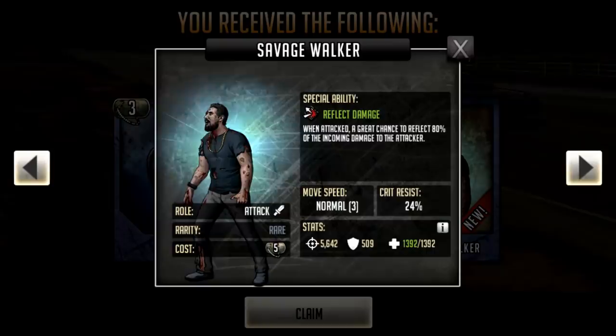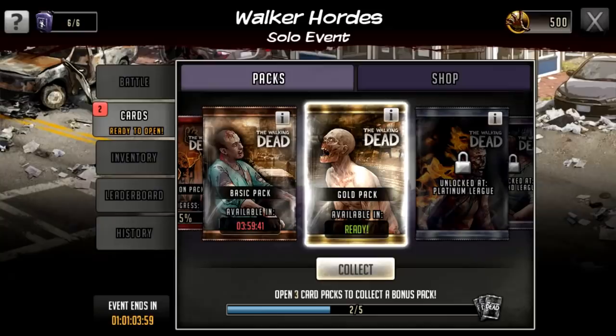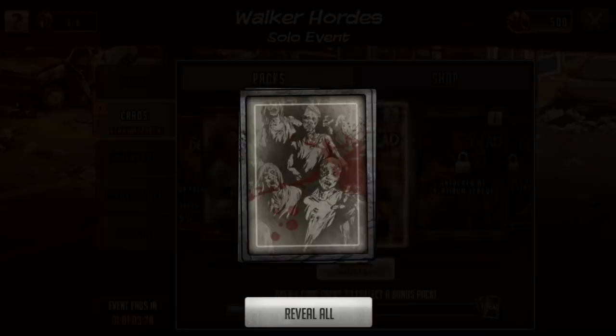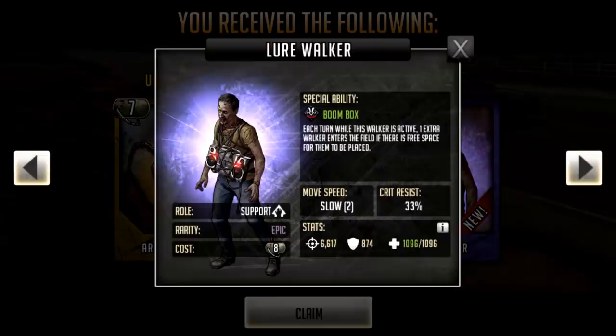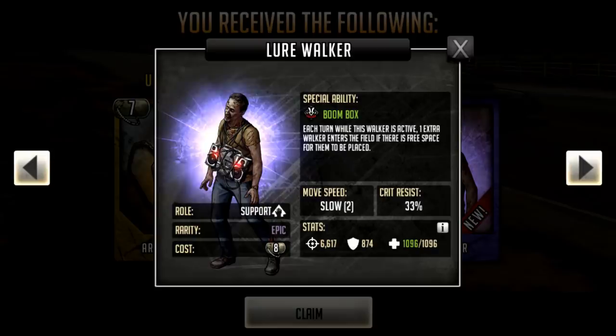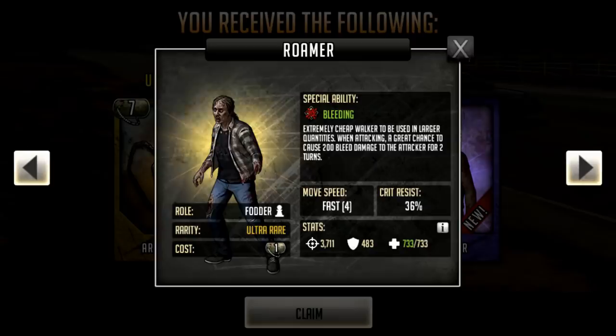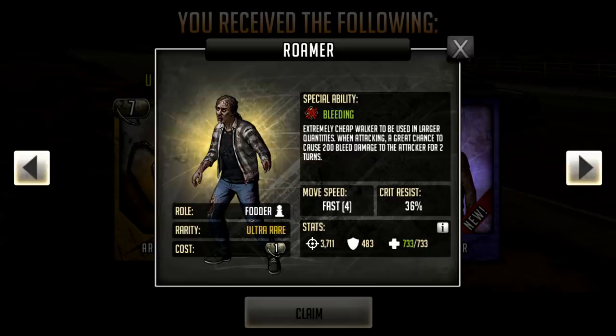Each card has a different ability. As you can see, in four hours I can claim another one for free, or I can skip that and buy some more now. We'll click the next one — we get an epic card, a lure walker. Its special ability reads: each turn while this walker is active, one extra walker enters the field if there is a free space for them to be placed. We also get a Roma — extremely cheap walker to be used in larger quantities when attacking, with a great chance to cause 200 bleed damage to the attacker for two turns.